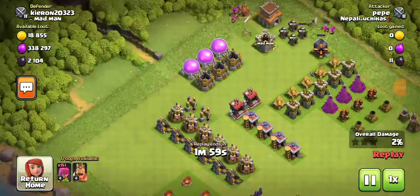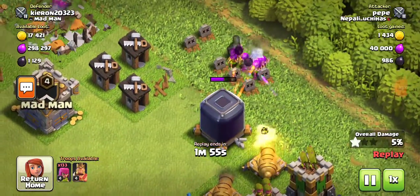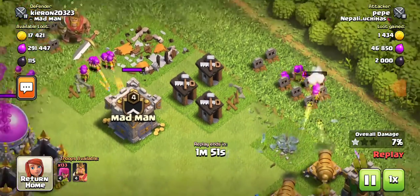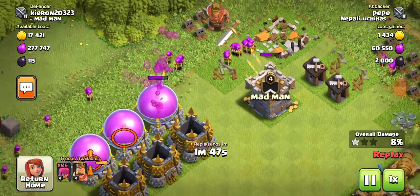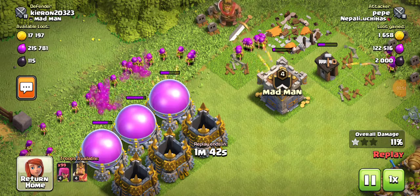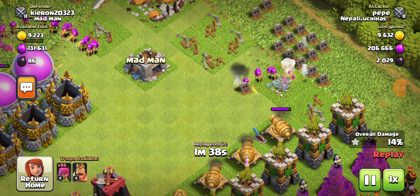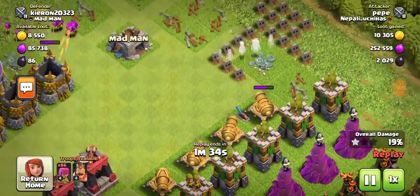They're going straight for the town hall. Another bad thing is all my walls are down here, so pretty much useless. Looks like they're trying to go for the dark elixir, but the cannons have got her covered. Looks like they're also going for the elixir and gold storages. They've got the town hall. They've got the dark elixir. But this is pretty much a dead zone because I've got all my stuff here.